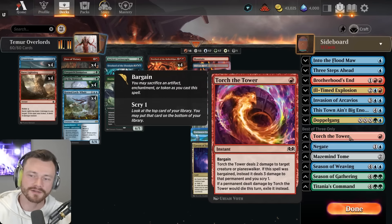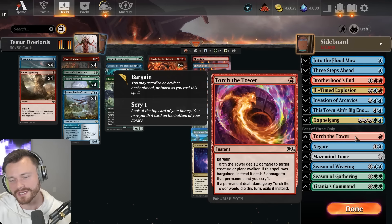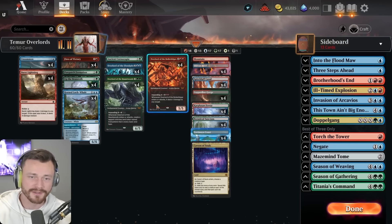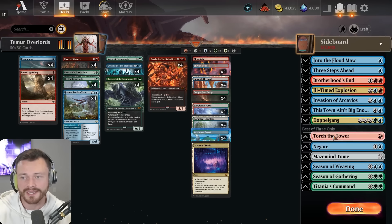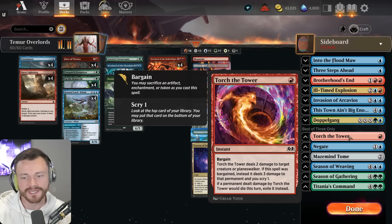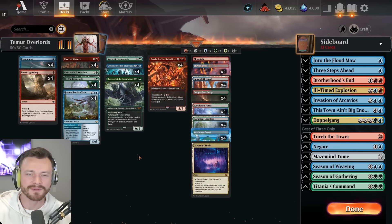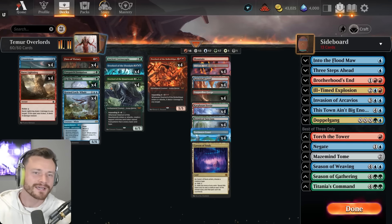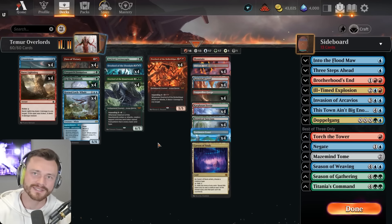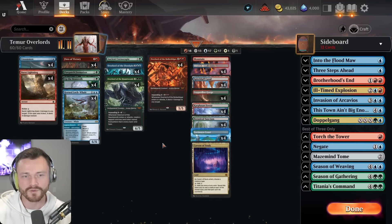I like Burst Lightning in here over Torch Tower. Torch Tower does a lot of great things — it exiles things, and a couple mono red pesky creatures want to die and get the death trigger, which Torch Tower does shut down if you bargain away a random enchantment. We'll have some random enchantments floating around; ideally you flip them, but if you had to bargain them you could deal three damage and pick off like a three-mana 2/3 that wants to come back.